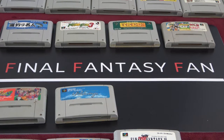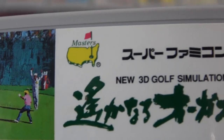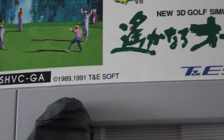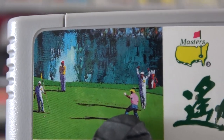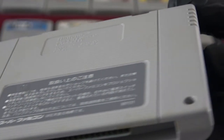We got another golf game — United States New 3D Golf Simulation, TNE Soft, 1989. That's old. Got some guys on the green playing golf — one is angry or cheering, another doing something with shadow figures on the grass. They're doing a lot but they're not golfing. Pretty clean — reckon this game hasn't been played much.